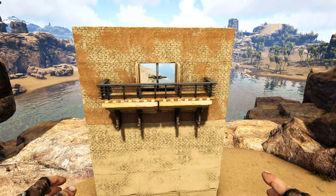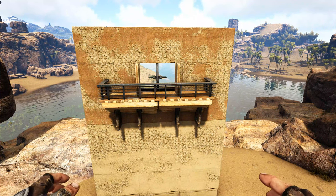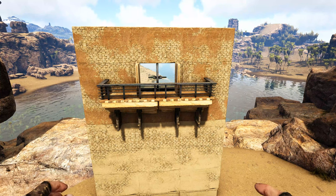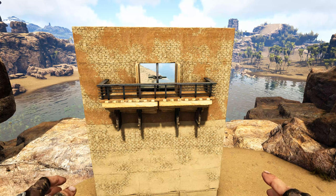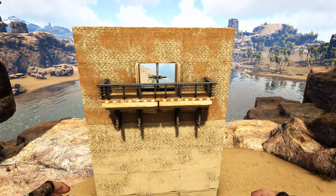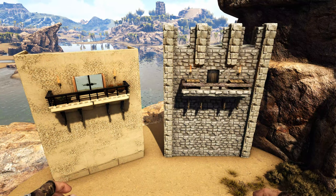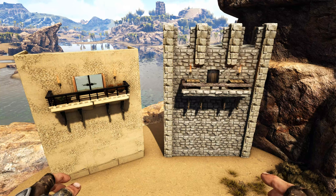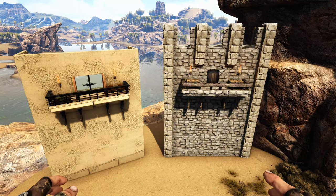That's going to do it for the building portion of our balcony. I'm going to go ahead and paint it and bring in a little bit of decoration to make it look better, and I'm also going to throw up a quick version of this in stone to give you the medieval version of this build. I've gone ahead and painted these, brought in some decorations, and thrown up a stone version to show you how you could incorporate these balconies into your castle or medieval style builds.